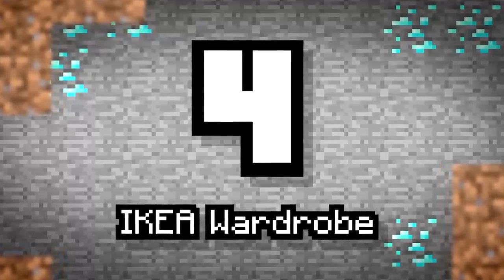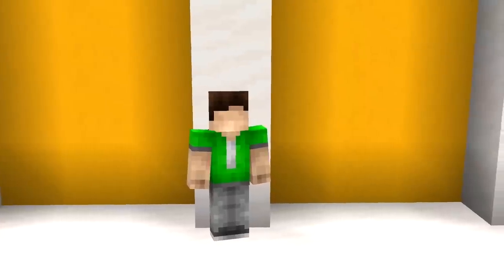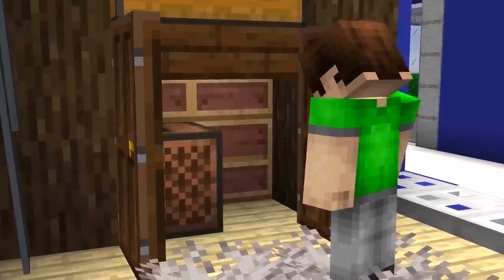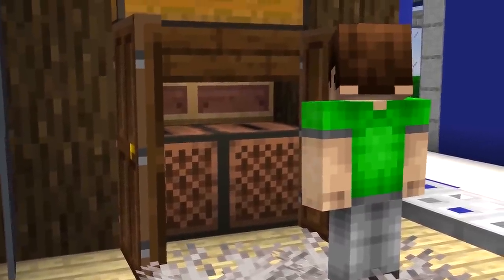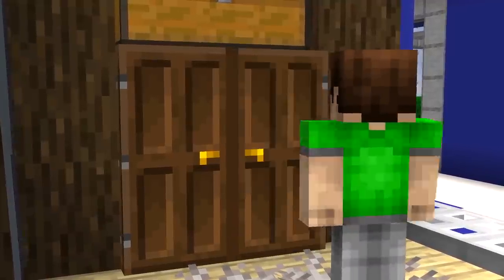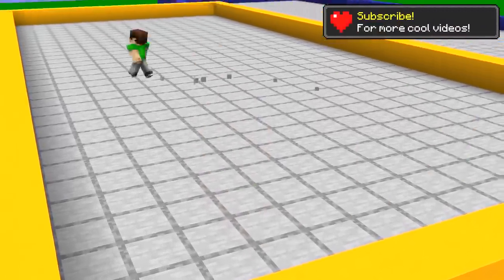Number 4: Ikea Wardrobe. Need a place to store all of your clothing? Perhaps a wardrobe might come in handy. Ikea wardrobes have two opening doors and a high-up chest drawer for storing other items. This would fit great with a nice wooden log cab aesthetic. Open the door to Sub's World by clicking that subscribe button.